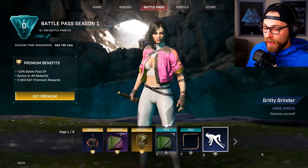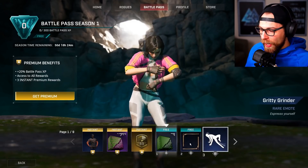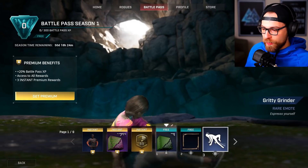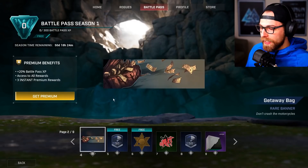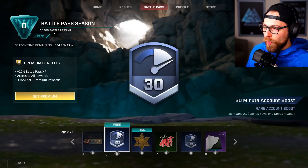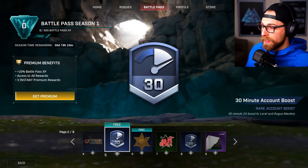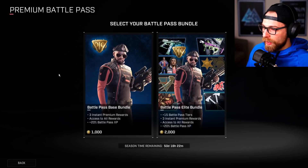I like Gritty Grinder, but I don't like that you can't really see what's going on when she's dancing because the UI is in the way. I wish the UI would clear when you selected one of these. The Getaway Bag — we data-mined this one. There's a 30-minute account boost at level five, and battle pass experience goes from 0 to 300. I assume it gets progressively harder. I also think the logo will change to the gold one once you get premium.